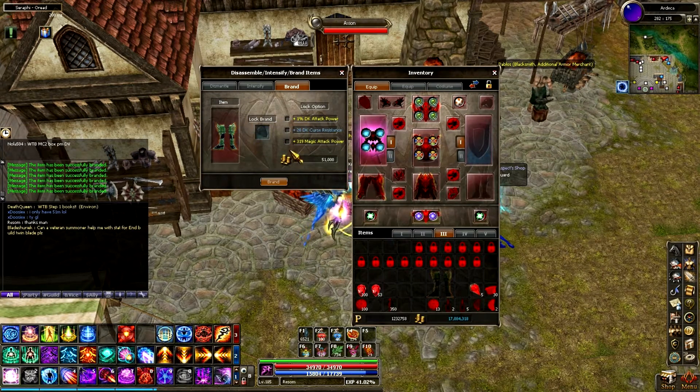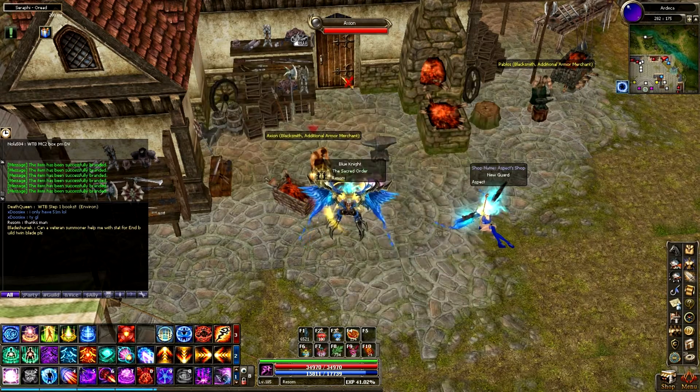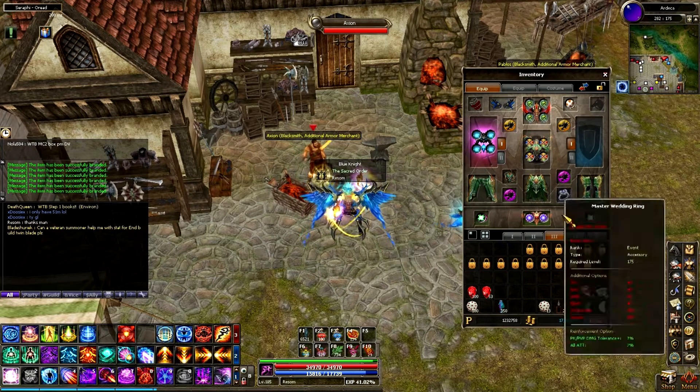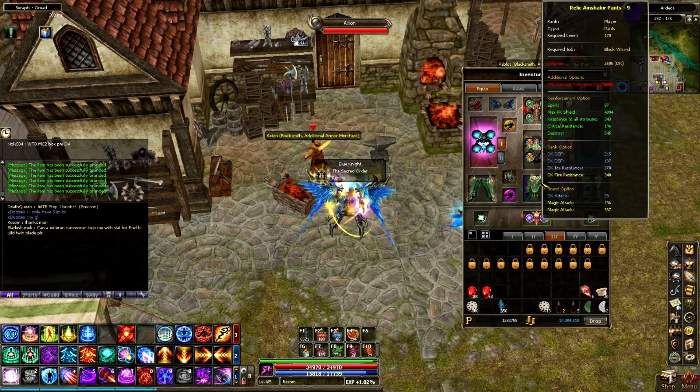Oh, there we go! That's actually pretty lucky — we got 319 magic attack power and 1% DK attack power. I'm pretty happy with that. So that is not bad at all. So we've got something decent on the pants and something decent on the armor.